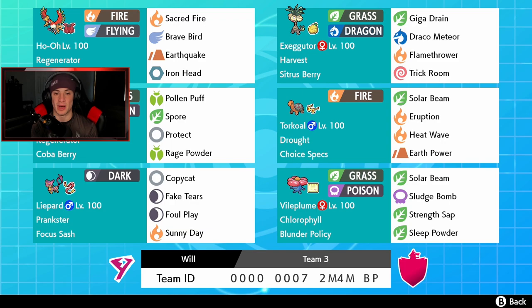Alongside us is Amoonguss, a great support mon with Regenerator and Coba Berry - nothing new there with Pollen Puff, Spore, Protect, and Rage Powder. We got Torkoal on the team to set the Sun, holding a Choice Specs so it can do big damage. If we can drop an Eruption or Heat Wave with Choice Specs in the Sun, that is gonna be a ridiculous amount of damage. We got Solar Beam, the two fire moves, and Earth Power for coverage.